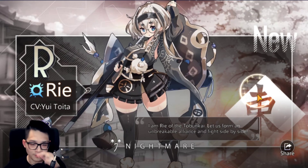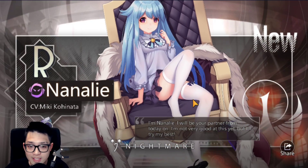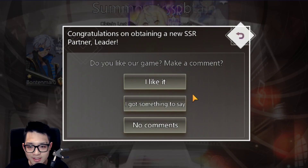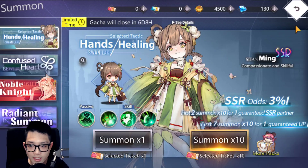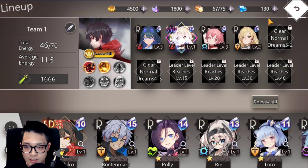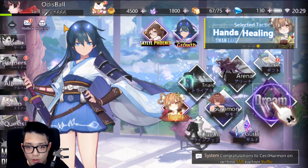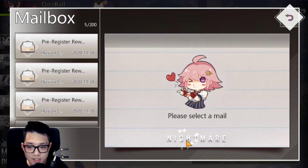We got Taru — not Miyuki. I have a theory it might actually be scripted. We didn't get Miyuki, but this isn't where we want to re-roll just yet because we still have our inbox. First nat 5 SSR unit is Taru — nothing game-changing. Also got a nat 4. What we want to do now is go to the mailbox where we got free rewards — 10 additional summons.